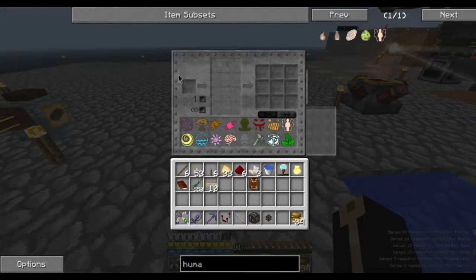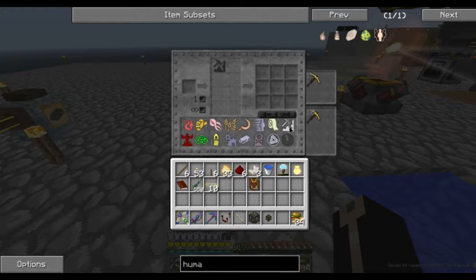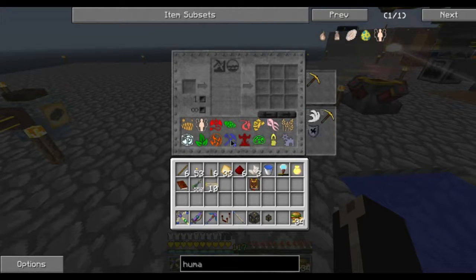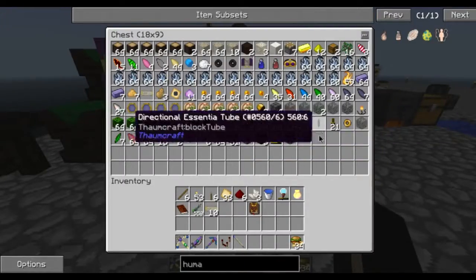Seroconverter is done! It gives you boosts like invisibility, flux flu, or mining speed. You load it with up to eight units of essentia in any combination — the effects depend on the aspects chosen. You need to find at least two things that have a matching enchant. Fabrico or instrumentum should work, and instrumentum definitely has it.